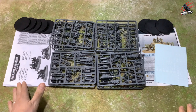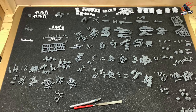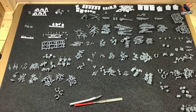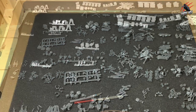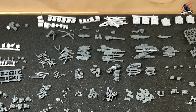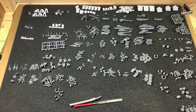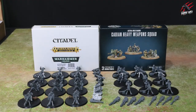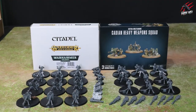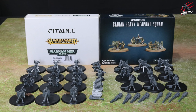I trimmed everything off the sprue and laid it out on a big foam sheet — I'd really recommend something like this as it grips the pieces and stops them bouncing and getting lost. I combined all the pieces with a few from Anvil Industry — you can see that video on the channel. Then I took all those pieces and planned out how to build all the models, ending up with 10 different heavy weapon squads, though one is a little different so I'm going with nine.